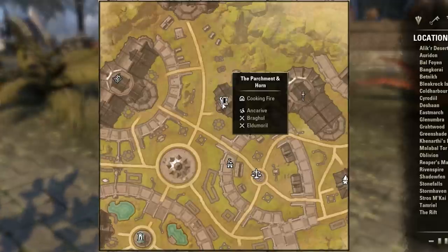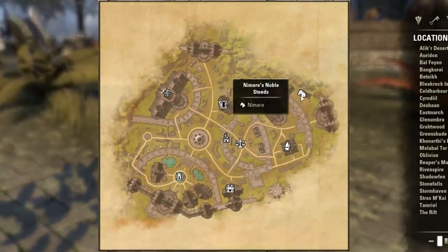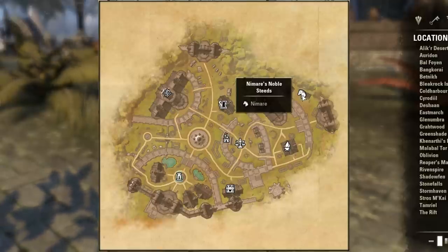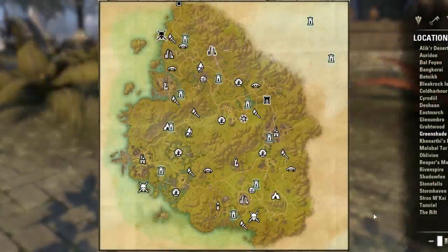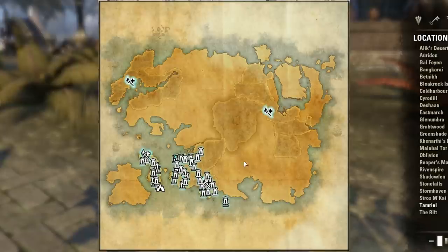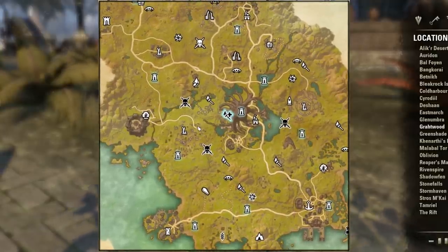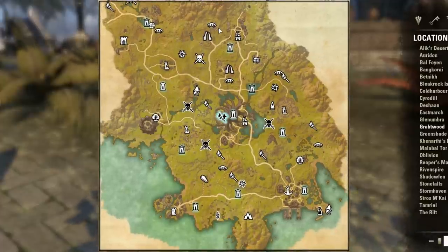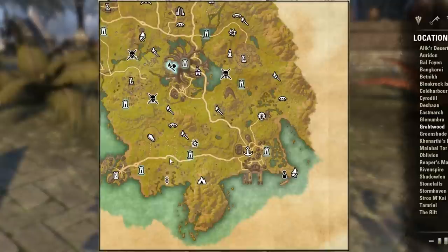The tavern mug indicates a tavern — typically food and drink vendors are there as well as a cooking fire. The horse icon is the stable, where you purchase your horse and upgrade it every 20 hours. On the general zone map, the torches you come across are public dungeons, and the torches with a plus sign are group dungeons which require a team of four people. Any eye locations are points of interest — sometimes there will be crafting stations there. The crafting station specific icons are the ones with a hammer and nail crossing and a fire behind it.